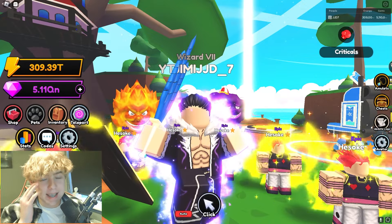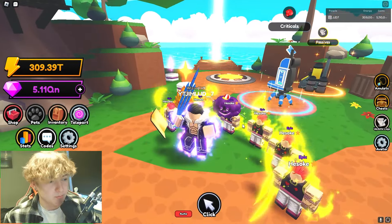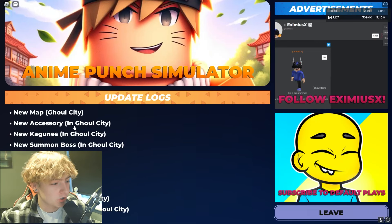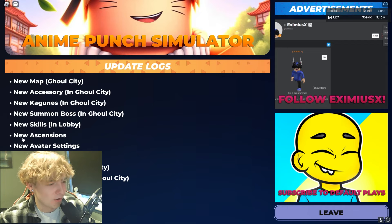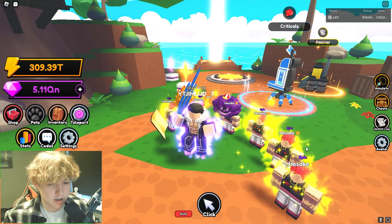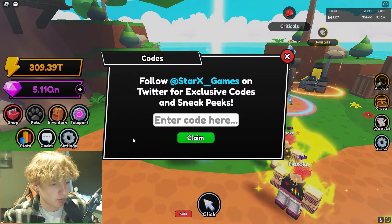There is a brand new update in Anime Punch Simulator and I'm gonna go through everything. I don't think I can reach the best world but I'll cover all the new codes and everything else. The update logs include: new map Ghoul City — a Tokyo Ghoul update — new accessory in Ghoul City, new kaganese, new summon boss, new skills in lobby, new ascensions, new avatar settings, new code, update for new raid boss, new kaganese evolve, and bug fixes.